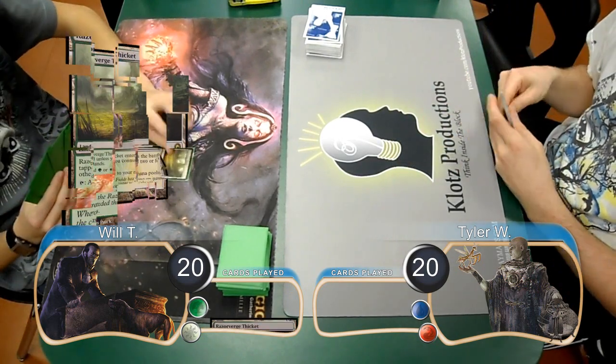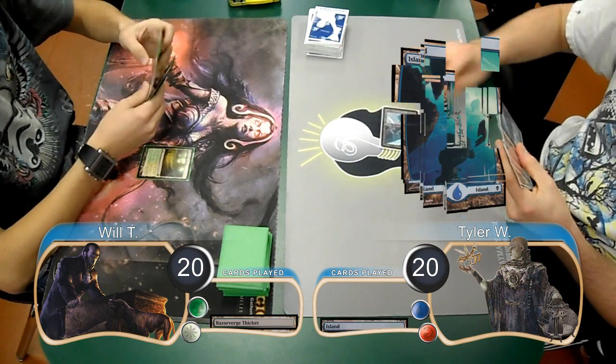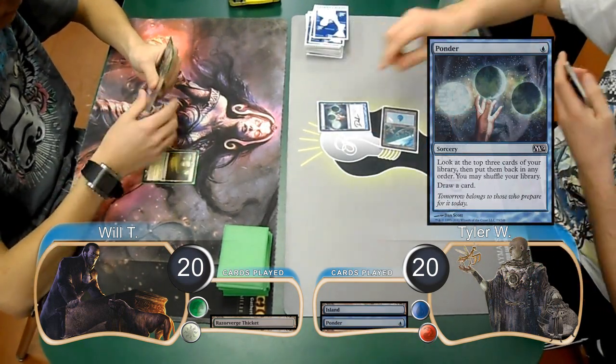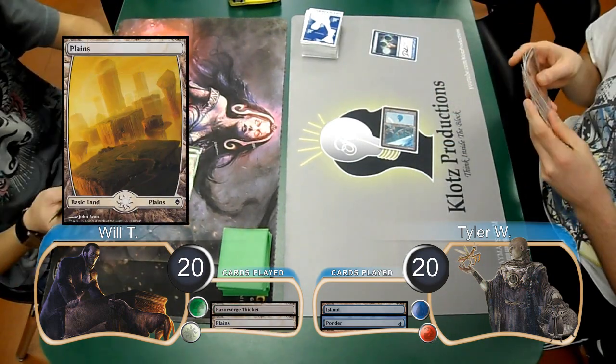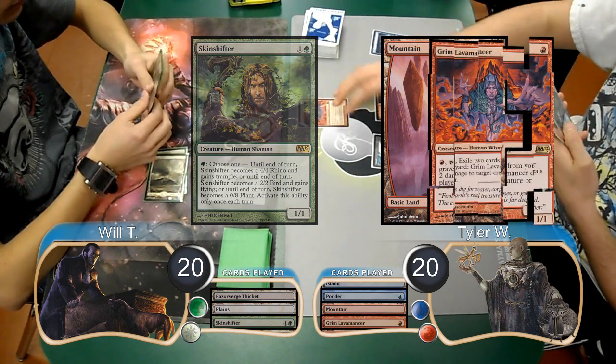Will ended up taking a mulligan down to six cards, and then led on the play with a Razorverge Thicket. Tyler then laid down an island and used it to cast Ponder, choosing to rearrange the cards and leave them on top. Will then laid down a plains and resolved a Skinshifter. Then Tyler put a mountain into play and used it to resolve a Grim Lavamancer.